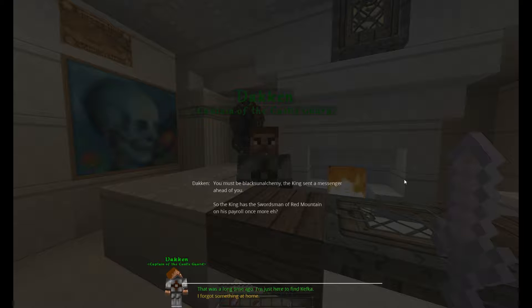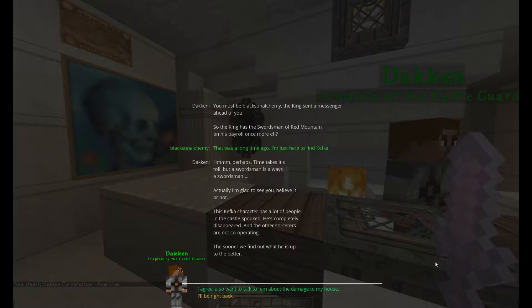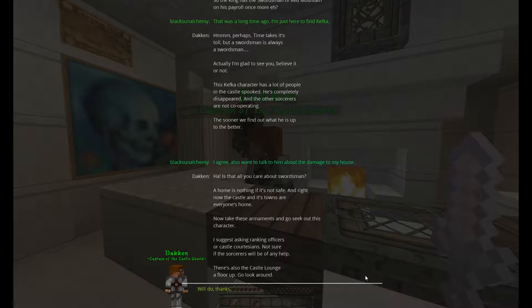Captain Dakin says: 'You must be Blackson Alchemy. The king sent a messenger ahead of you. So, the king has the Swordsman of the Red Mountain on his payroll once more.' Yeah, that's your nickname — the Swordsman of the Red Mountain. 'That was a long time ago — I'm just here to find Kefka.' 'Hmm, perhaps. Time takes its toll, but a swordsman is always a swordsman. Actually, I'm glad to see you — believe it or not. This Kefka character has a lot of people in the castle spooked. He's completely disappeared and the other sorcerers are not cooperating. The sooner we find out what he's up to, the better.' I agree. I also want to talk to him about the damage to my house. 'Ha! A home is nothing if it's not safe. And right now the castle and its towns are everyone's home. Now, take these armaments and go seek out this character. I suggest asking ranking officers or castle courtesans — not sure if the sorcerers will be of any help. There's also the castle lounge a floor up. Go look around.' Will do, thanks.